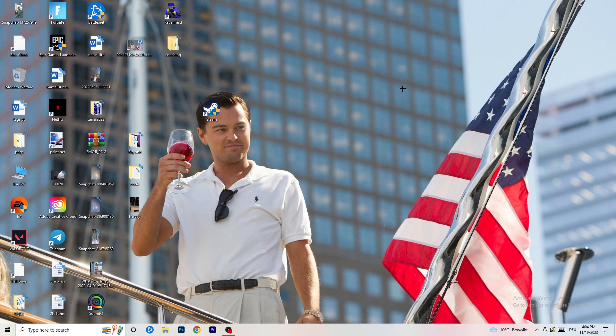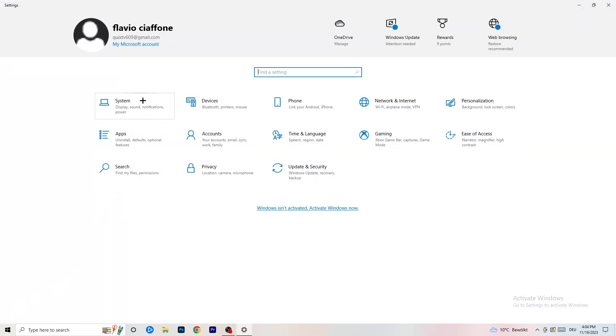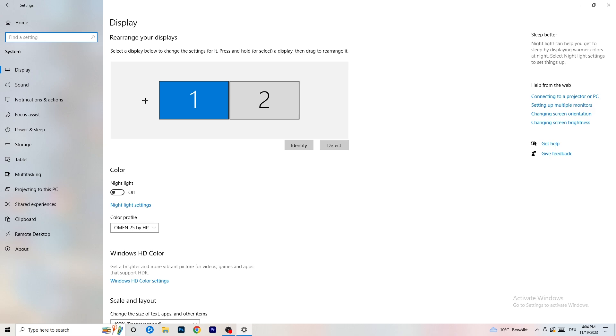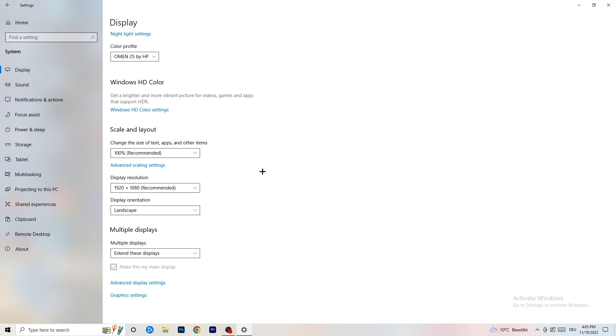Open Settings again, go to System. Identify which monitor you play games on, then scroll down to Scale and Layout. Change the size of text, apps, and other items to 100% as recommended. The display resolution is really important — it should match your in-game resolution. If your in-game resolution is 1920x1080, set your monitor's resolution to match, or vice versa.